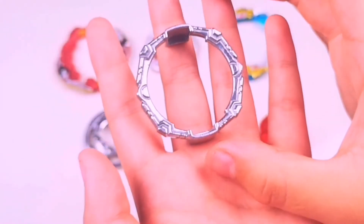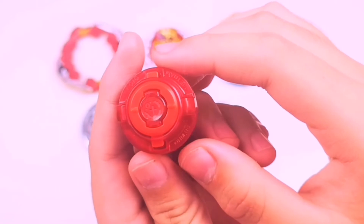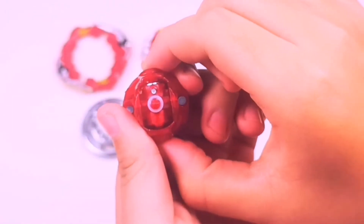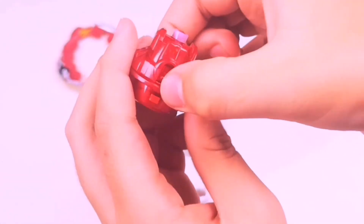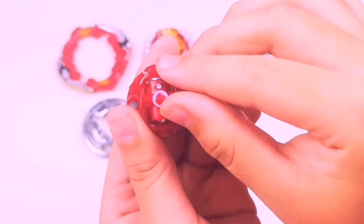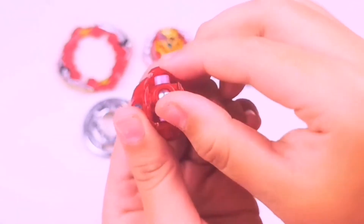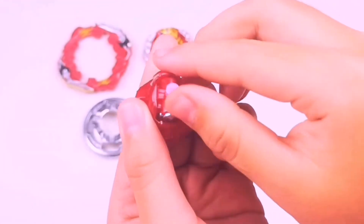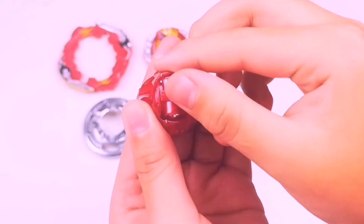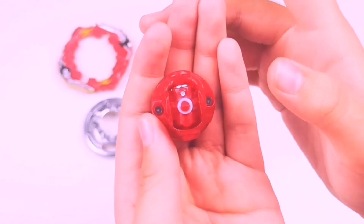We have the upgraded Quattro Dash driver, which still has four modes. To change modes, pull the two levers on the side up and it will release the tip. First is Balance mode, then Defense with a ball tip, then Attack with a flat rubber tip, and finally Stamina with a pointy metal tip. To lock in a mode, press it down once you've selected the mode you want.